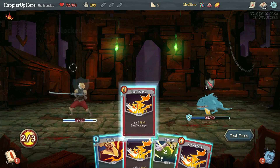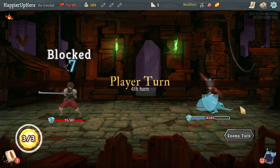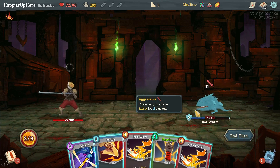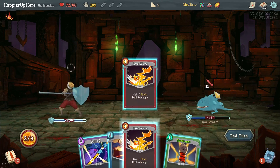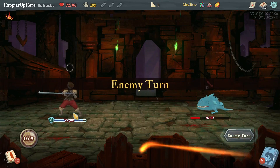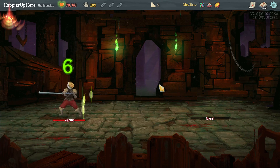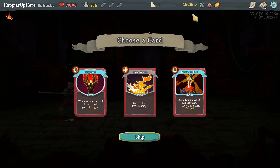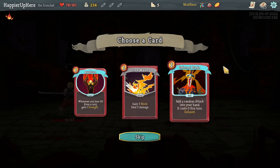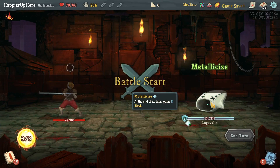Another 7 incoming. Two Iron Waves and a Strike. Since I should be able to kill next turn, might as well fully defend. Let's get an early collector bonus on the Iron Waves — why not? It's a great card, so might as well have multiple copies of it.